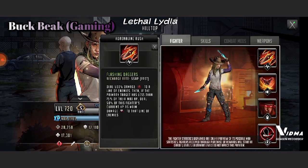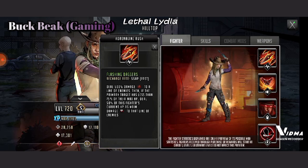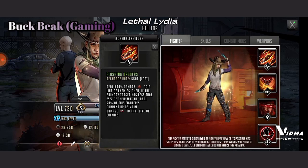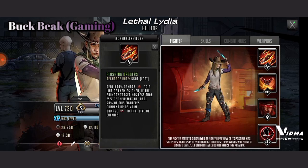Now let's take a look at her Adrenaline Rush — Flashing Daggers. The recharge rate is 55 AP, so that's a little bit faster than most Gold Mythics. It deals 500% damage to a line of enemies. That's very interesting, nothing too complicated about it — it's pretty straightforward. She's doing 500% damage to a line of enemies, which honestly for a free-to-play toon, that's actually pretty good, and especially for a Gold Rush character, that's very good in my opinion.